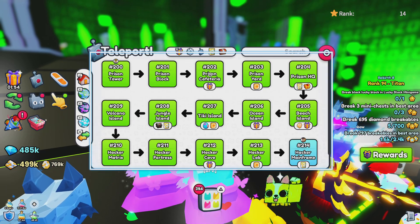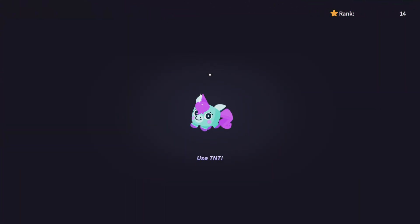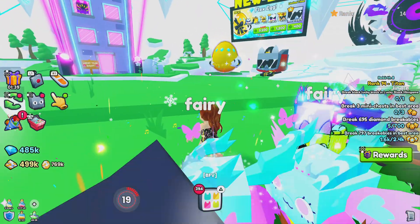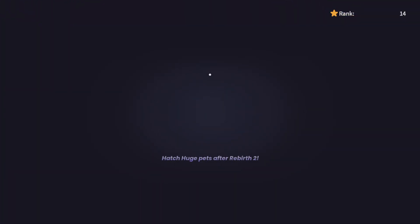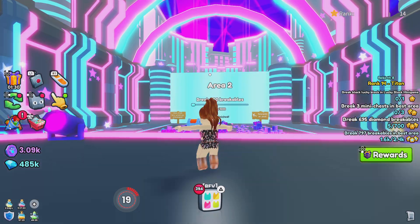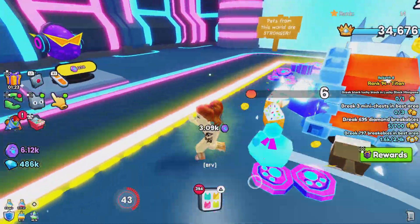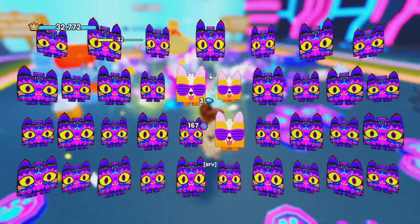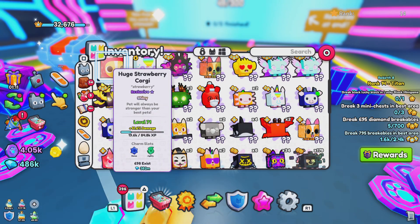Let's go back to the main area. It must be the event, so let's go there. Let's go back to the void, and then we'll go back to the lucky tile event. Break three breakables — let's get our pets down. We can open 37 of these eggs. Let's see if these pets are better than what we already have.